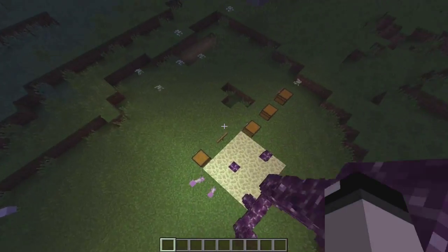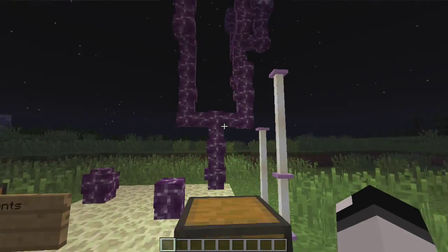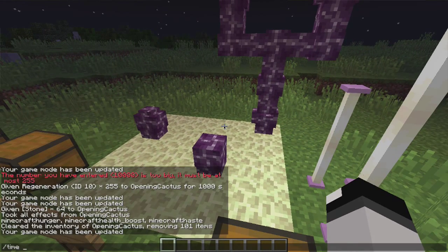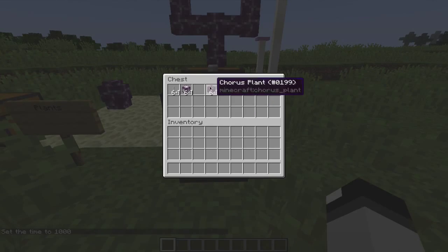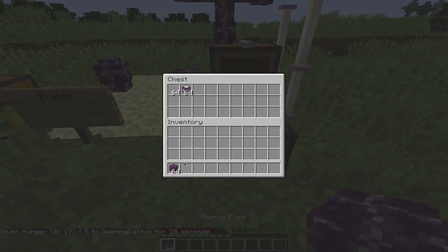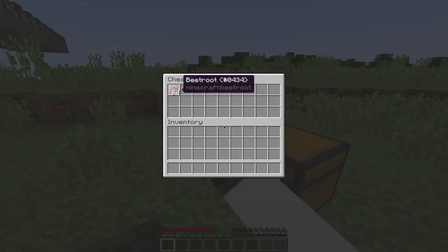One of the bigger features — probably the biggest — is that the End has been changed a lot. Now you can find these things called chorus plants. Those are found in the End after you kill the ender dragon. I believe there are a couple other islands you can go to. I'm not too sure yet, but I'll probably find that out eventually. We've got chorus plants and chorus flowers, which I'm pretty sure you can actually eat.